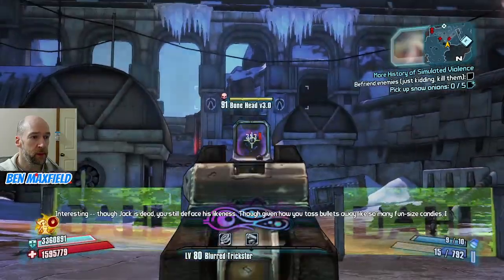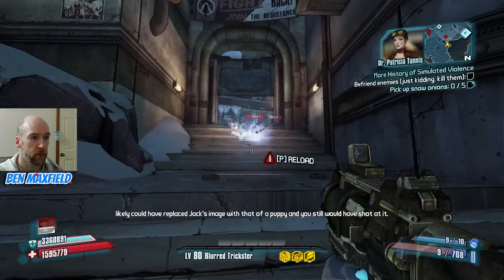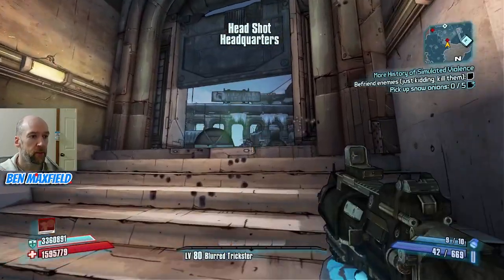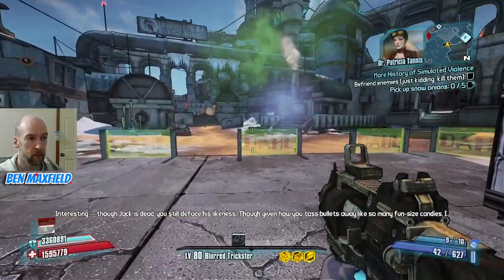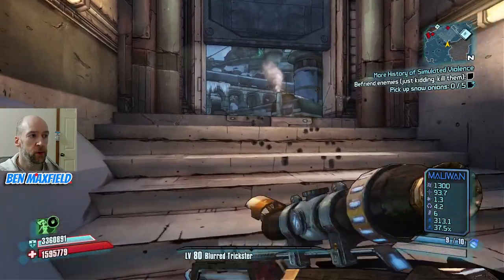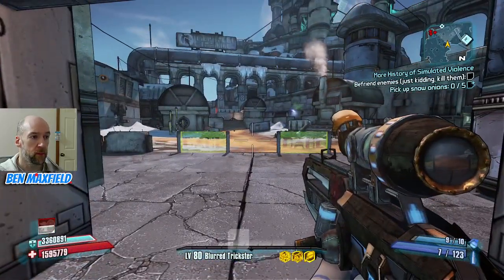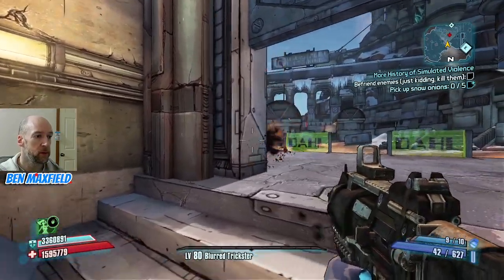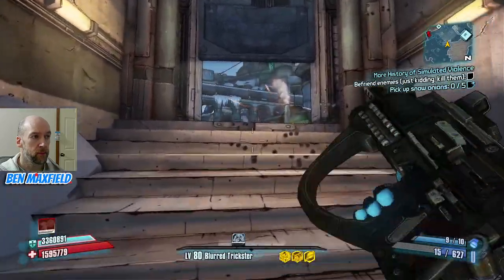So we got the boneheads here. Oh, this Marauder snuck up on me. What do we have here? Probably another Marauder, yeah. We'll use the Steer Pimpernel here for this guy. More enemies - this guy's got some explosive weapon. This will work. Grenade launcher maybe.